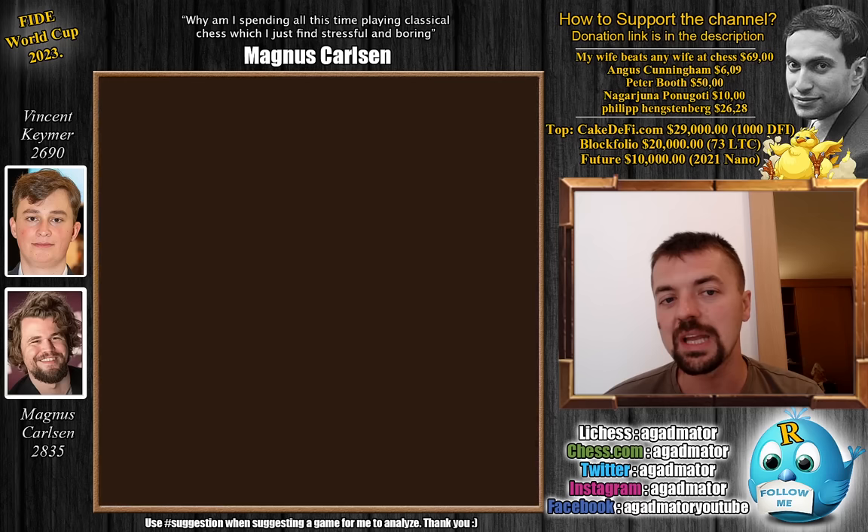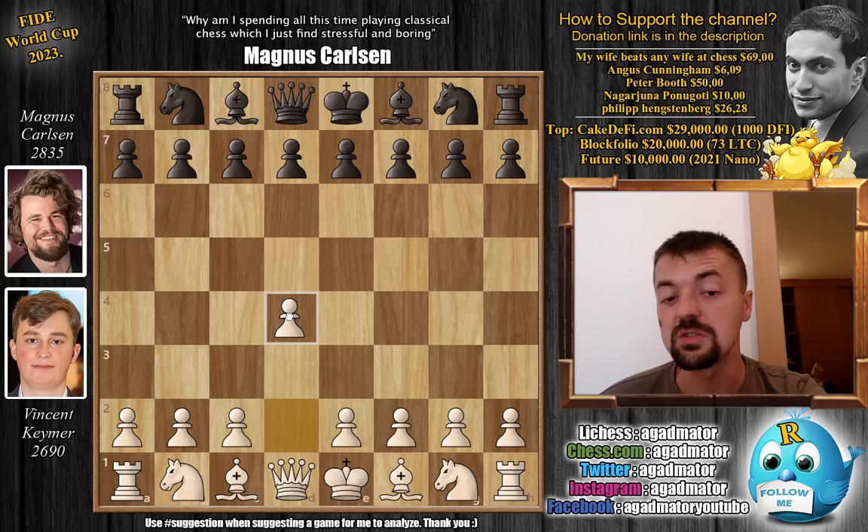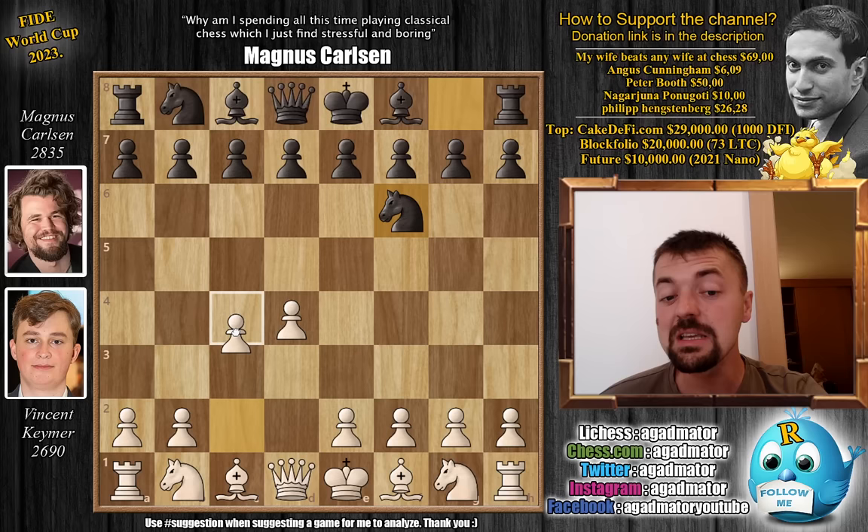Now the second game, which is absolutely incredible. Vincent opens with pawn d4, knight f6, c4, e6, knight c3, bishop b4 — a Nimzo-Indian Defense from Magnus. Pawn f3, the Samisch variation, then knight c6, pawn e4, and Magnus plays pawn e5 instead of the standard d5 — also very playable. A3 attacks the bishop, bishop captures, b captures, pawn d6, knight e2, pawn b6 preparing to fianchetto the light-squared bishop, knight g3, then knight a5. As of move 9 we have a completely new game.